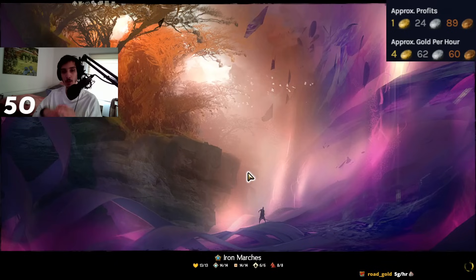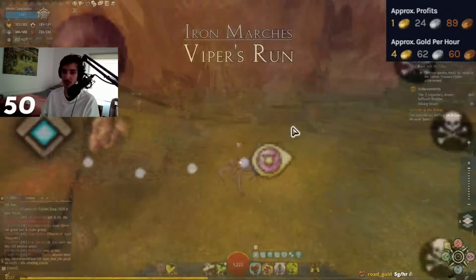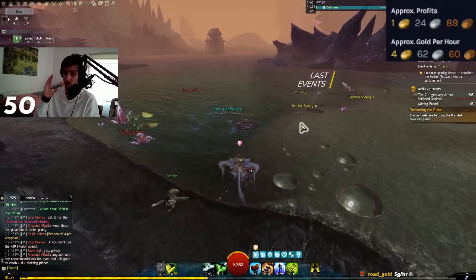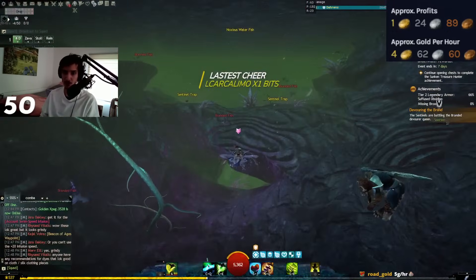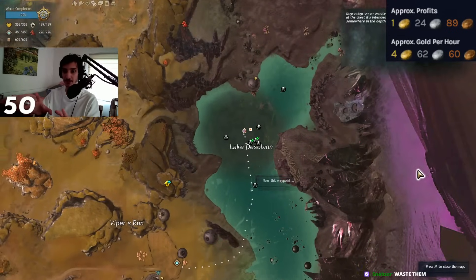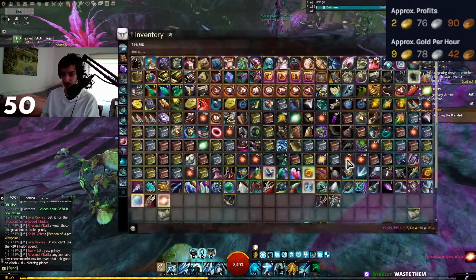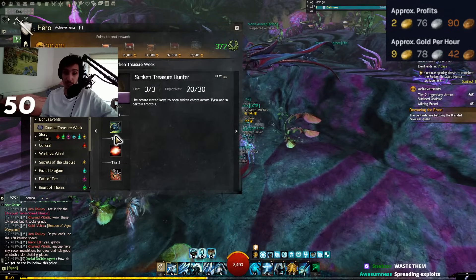Once you have your Ornate Rusted Key, it will tell you where to go and on the next body of water you'll be able to get the chest. Everyone is doing it right now but the chest locations shouldn't be hard to find since people will be swarming around them over the next few days. I would definitely encourage you to use all your keys right now because prices are definitely going to go down. If you're alone, there will be a few veteran enemies that try to attack you. What you can do is press open before you go into combat — it will make you invulnerable for the duration of opening the chest, so you don't actually have to kill anything.